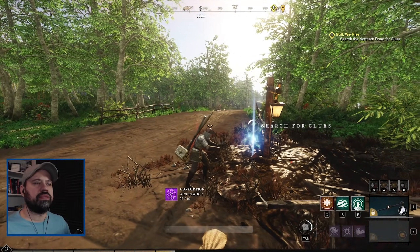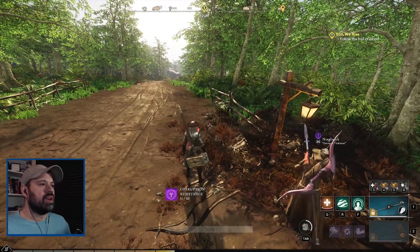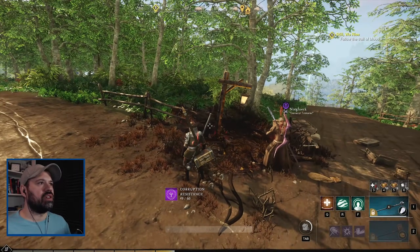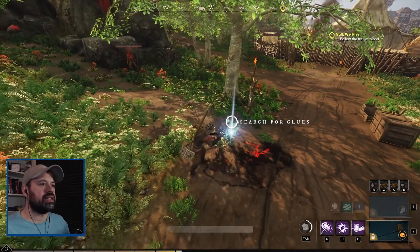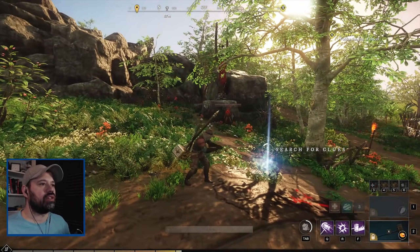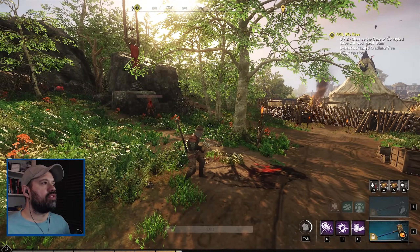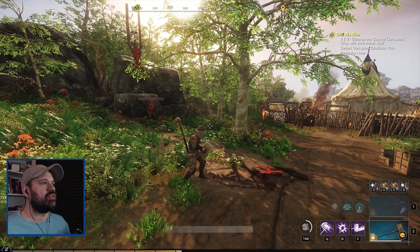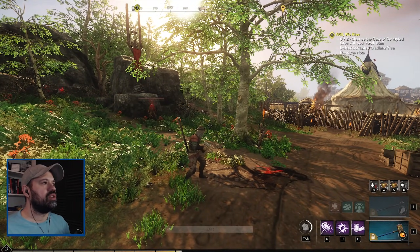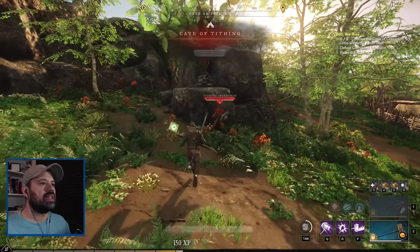Let's have a look around. There's a trail of blood - that's not good. The trail ends here. I can see sneaky corrupted standing there. Cleanse the cave corrupted orbs with your staff and defeat corrupted gladiator Ursa - no! I have to defeat her, she got corrupted. Okay, let's do this.